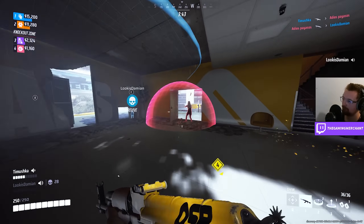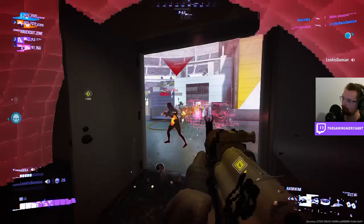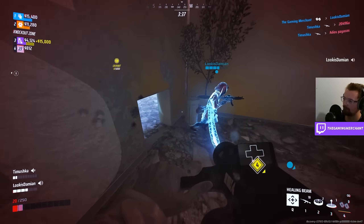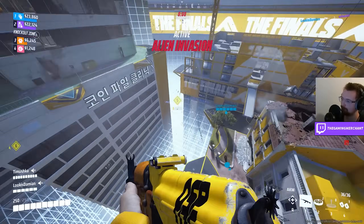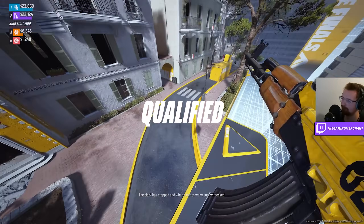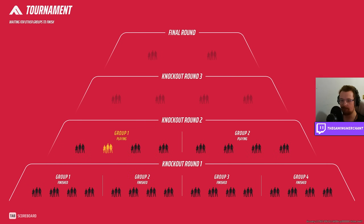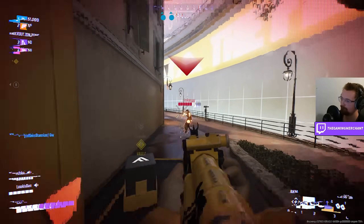We took out more players from the squad and kept healing up whenever we needed to. For the rest of the game no one really bothered us because we had so many gas mines — people just couldn't be bothered. It seemed like things were working out really well to begin with, but this loadout was only really working if we could get the cash out box ourselves. Defending was easy, but what about attacking?